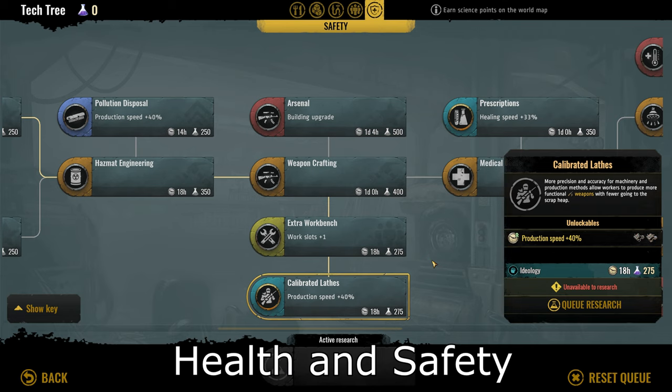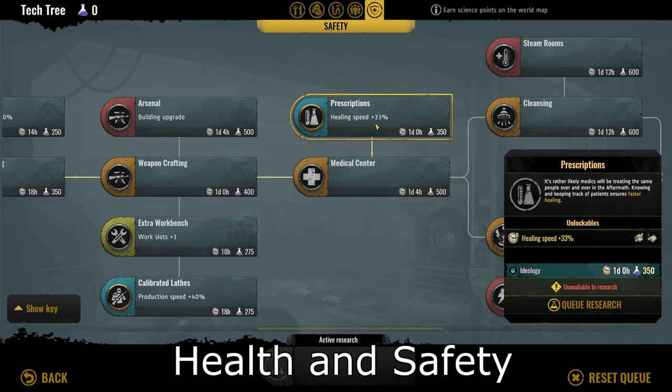Up next is calibrated lathes, which provides a 40% production speed boost to gunsmiths and grand gunsmiths. I've never really had problems with gun production in my games, especially with scavenging outposts and finding guns on the world map. The degradation rate of firearms doesn't seem to be an issue, and this applies to mid to late game. I rate this a 4 out of 10. The last one for this ideology is prescriptions, which provides a 33% healing speed boost to both medical tents and field hospitals. This seems like a solid choice as it applies to all parts of the game, and I would personally rate this a 7 out of 10.